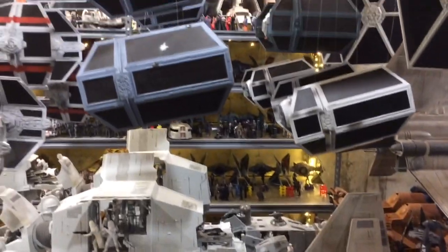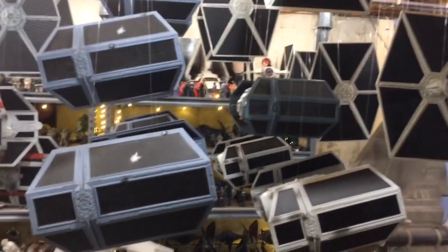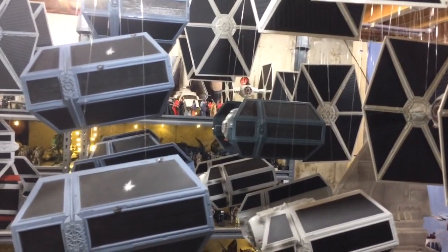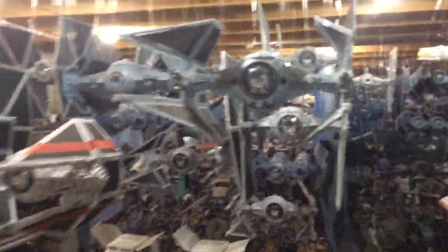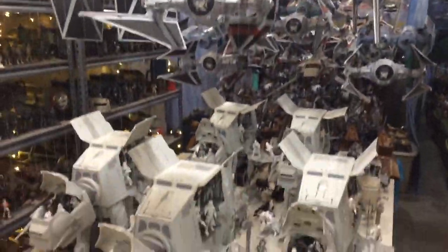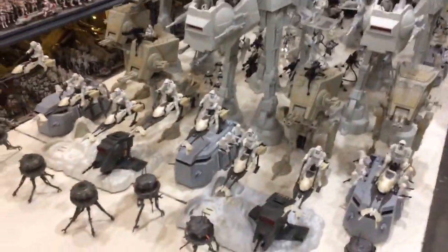This is Hoth. I have turbo tanks on Hoth, and above the Imperial Ground Forces are the Air Forces: TIE Fighters, Darth Vader's TIE Advanced, TIE Bombers, TIE Interceptors — there are different versions of the TIE Fighters. And they're above the Imperial Assault Forces on Endor.